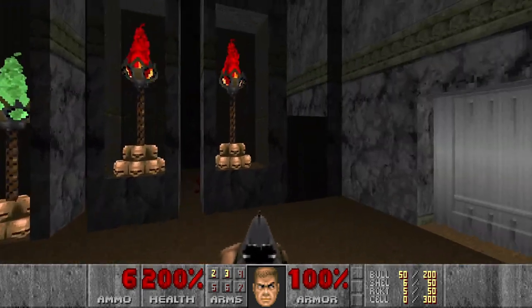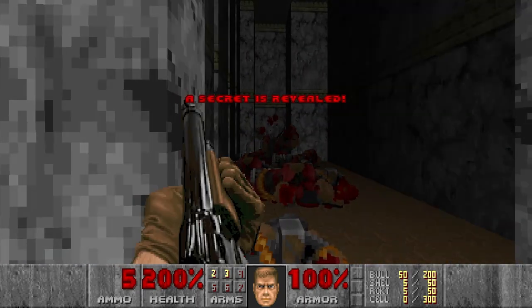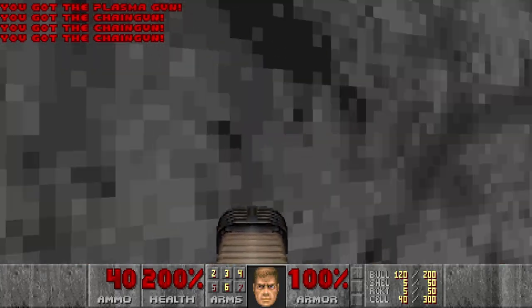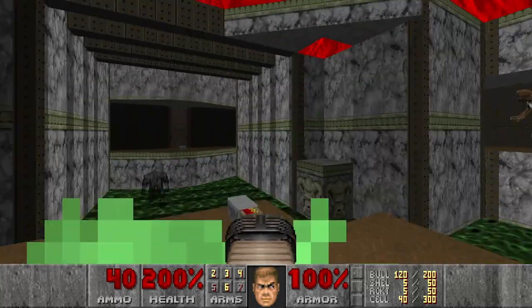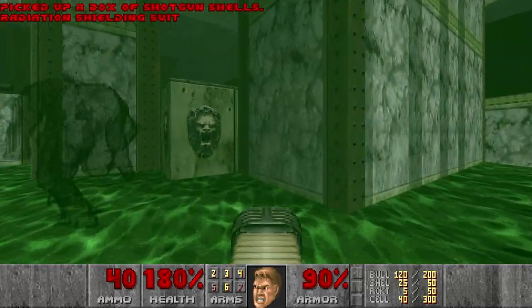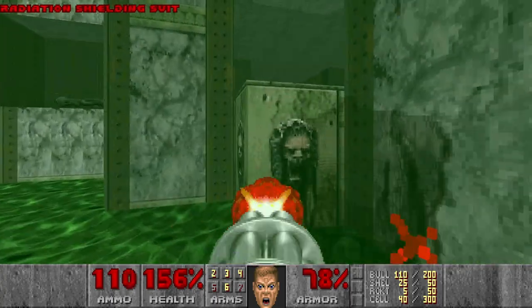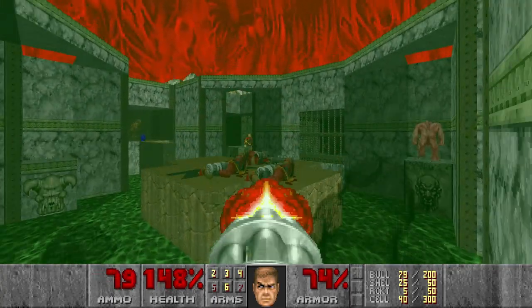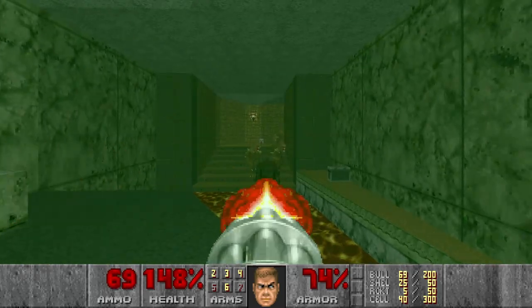So let's press this torch, lower the elevator. And now we can grab the secret plasma. Let's grab the shells, then grab the radiation suit. And now I will try to leave, killing the chaingunners in the meantime. And now go these imps.